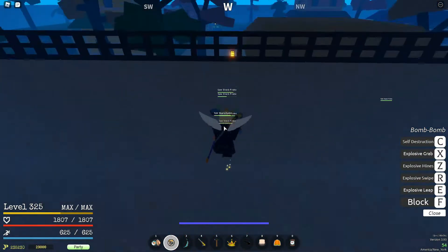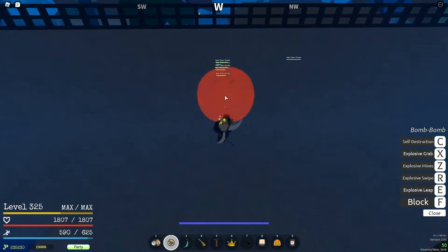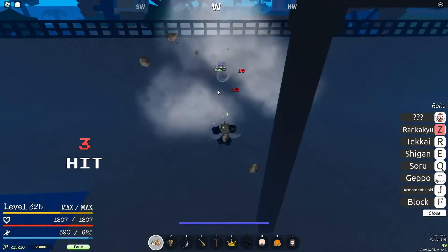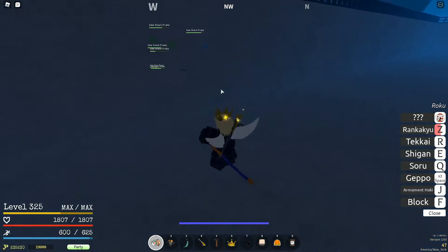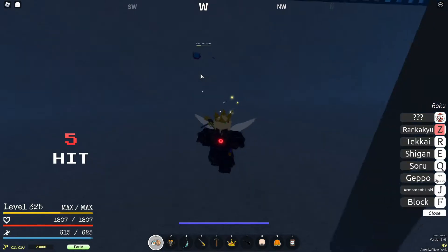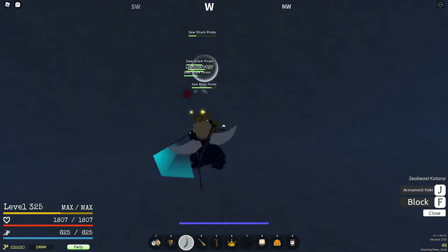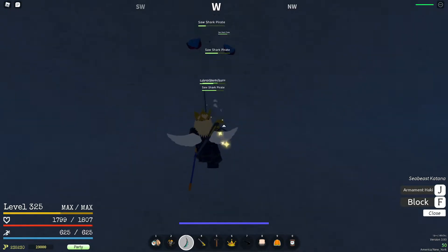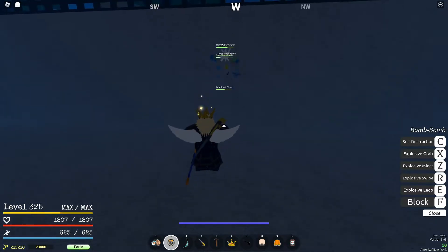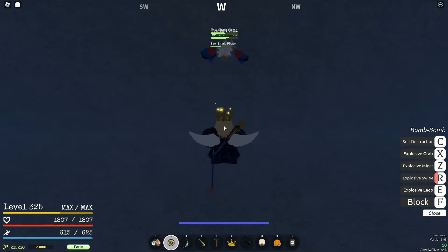So if you're on an island that has some walls near some NPCs, if you can aggro the NPCs, bring them up close to the wall, and then jump over the wall, you can hit them through the wall. It is important to note that you can't do this with just fist or black leg — you need either a sword, fruit, or a move from your style that has longer range than regular fist or black leg.